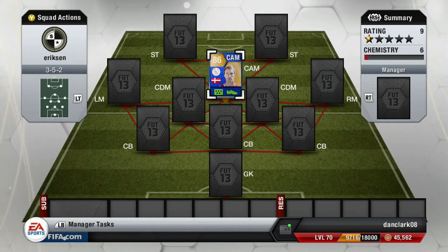What's up guys, Dan here. Welcome to the 6th episode of my player reviews. In this video I am showing you what I think of Team of the Season Ericsson. I paid 150,000 coins for him and he has been amazing — the best player I have used on Ultimate Team yet.